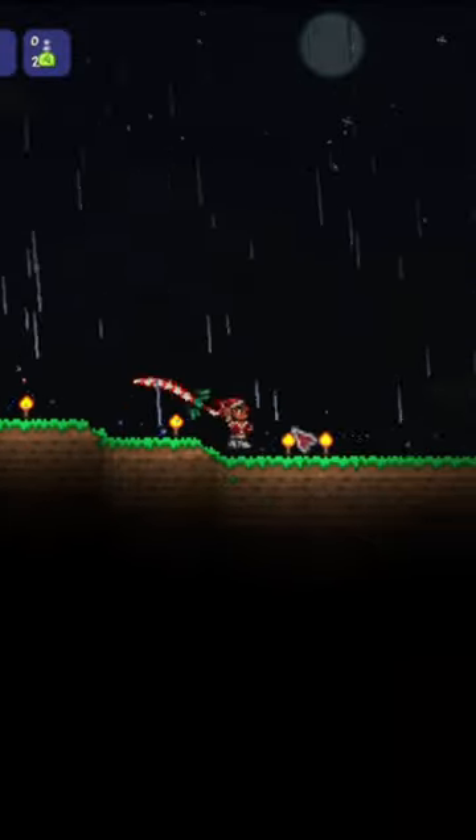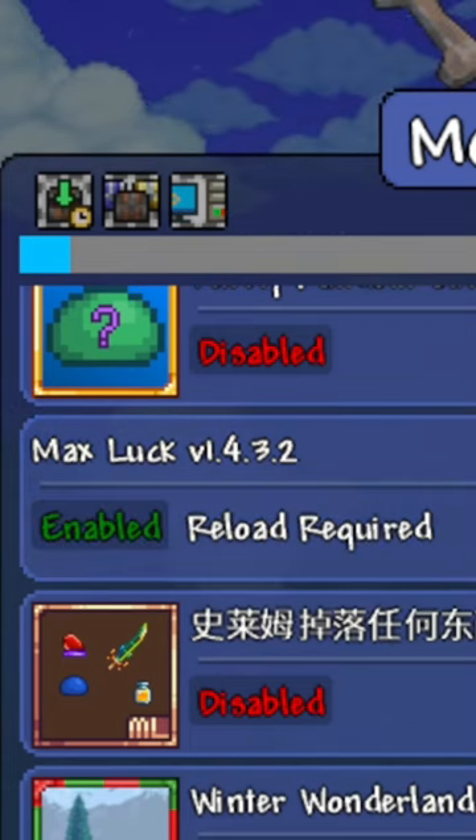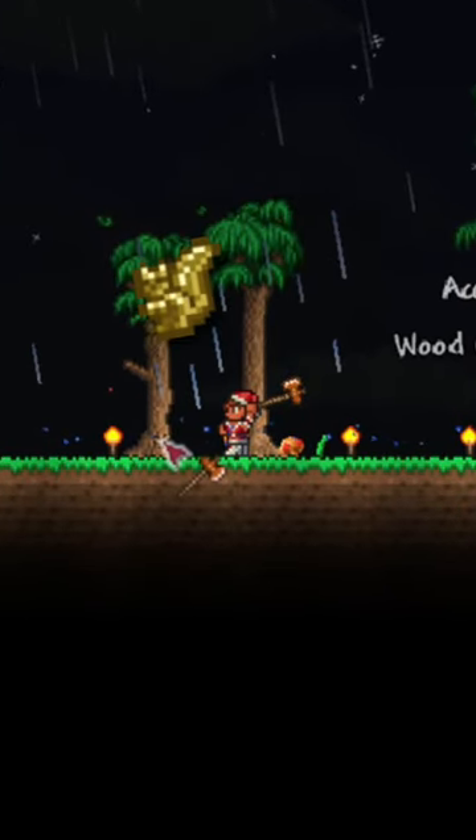The results might shock you — I just got regular stuff like wood, saplings, and acorns. Max luck though: one tree smack in and I already have a golden swirl. I don't know what the chances of this thing spawning are, but I've certainly never seen one before.